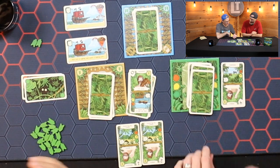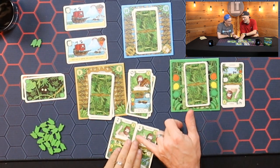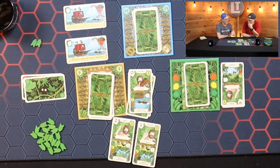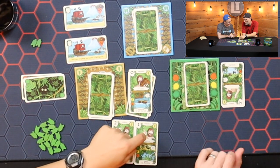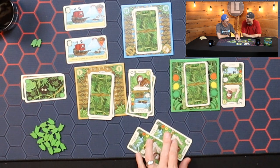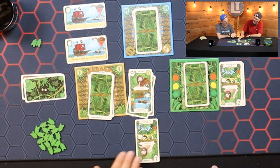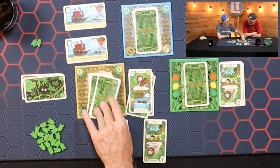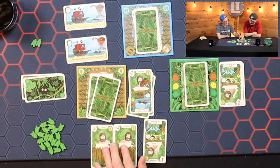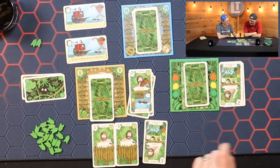We get to draw two cards for the next hazard. Our choices are two strength, or one strength but with a destroy ability — meaning you can destroy one of the weaker cards in your deck to cull it. We know there are minus ones in there we want to ditch. We go for the one-with-destroy option and draw two cards: a minus one and a one — we're at zero. To continue, we'd have to spend one life point per additional card to try and overcome this hazard.